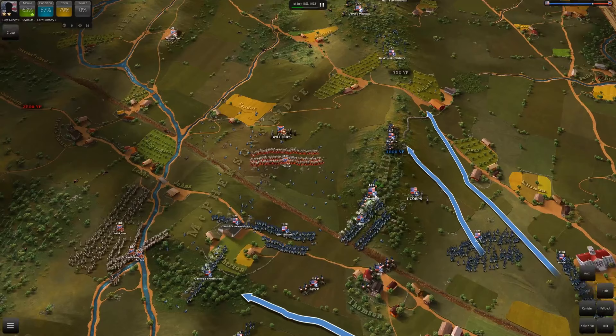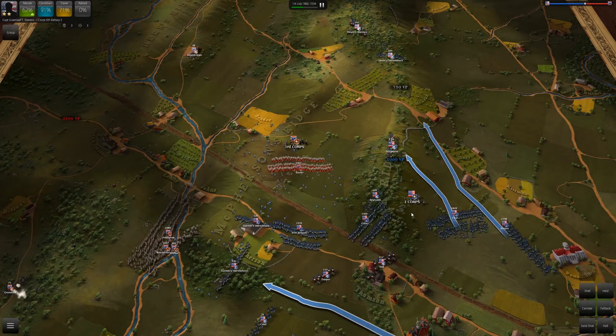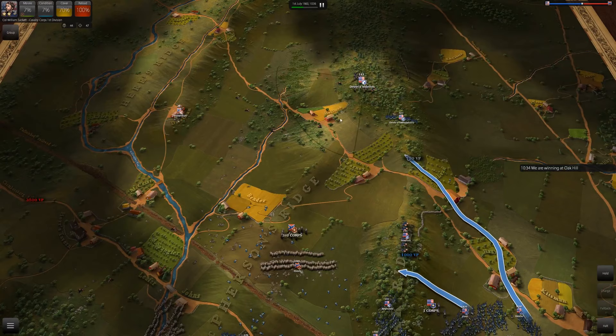Davis right now is getting hit on multiple sides — this is exactly what I want. These big Confederate units are good at charging, and that charge in the beginning shredded Devin's skirmishers down to almost nothing. The game gives the Confederates higher morale and a really good charge, but you want to get them in duels where you can hit them on multiple sides with your smaller, more spread-out units rather than let them charge with their bigger, higher-morale close combat units.